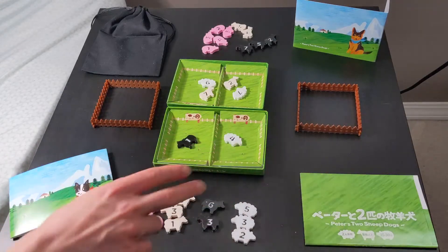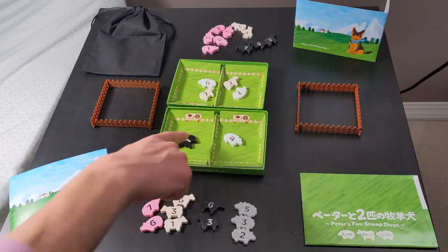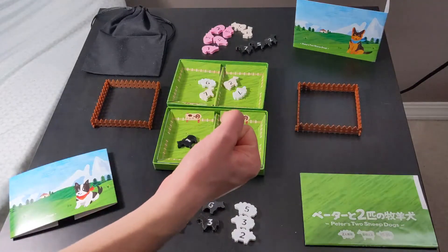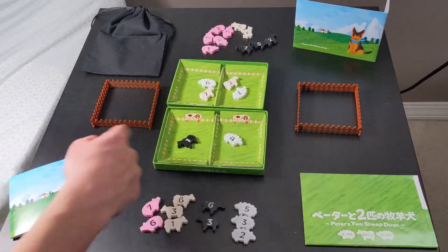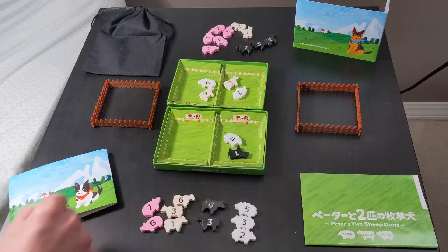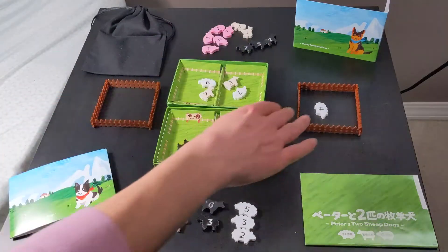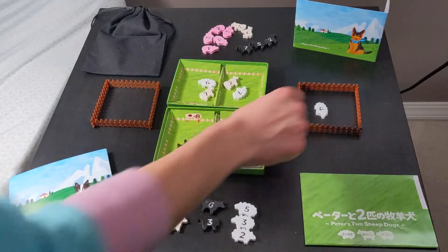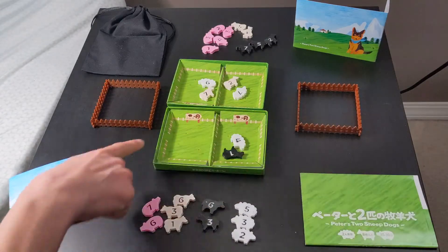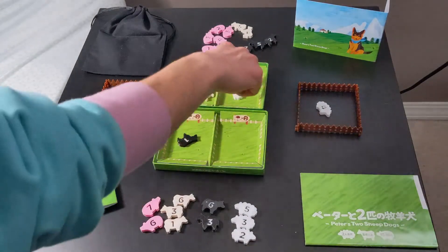The chase action involves playing Mancala with the pieces. The player who lost chooses one of their grasslands, takes all the animals in it, and distributes them counterclockwise — one per space. The spaces available are: here, here, here, here, here, and here. If you end on a grassland, that's it — the action is over.